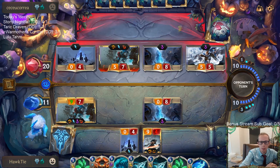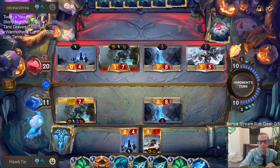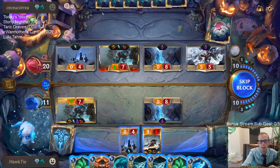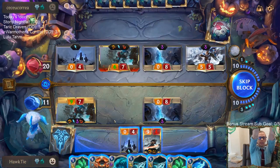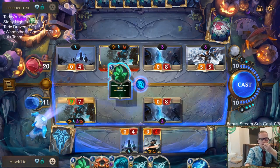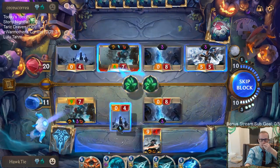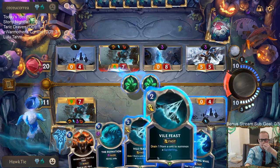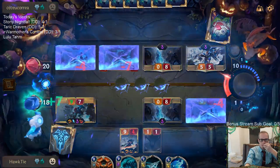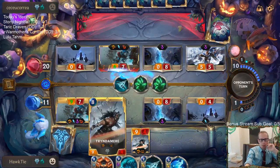I think I'm going to go Grasp, Grasp, Vile Feast to kill Trundle. Only plus one, so none of these cards cost eight plus mana. They have Troll Chant, they would save it — they would keep it alive. I just don't want my Tryndamere to die.